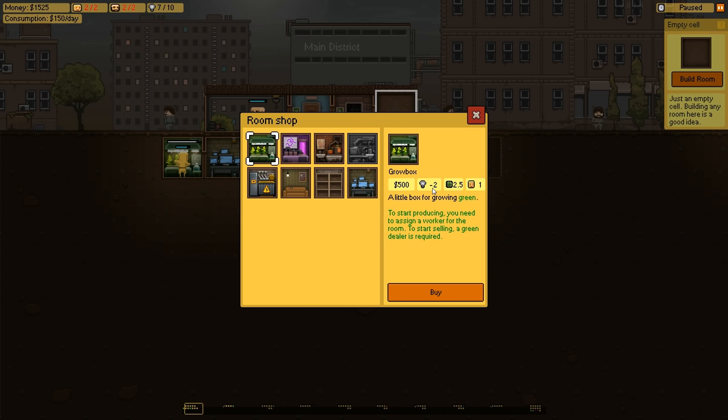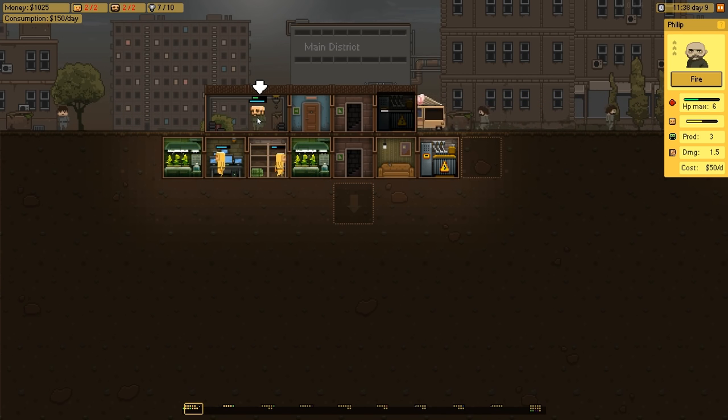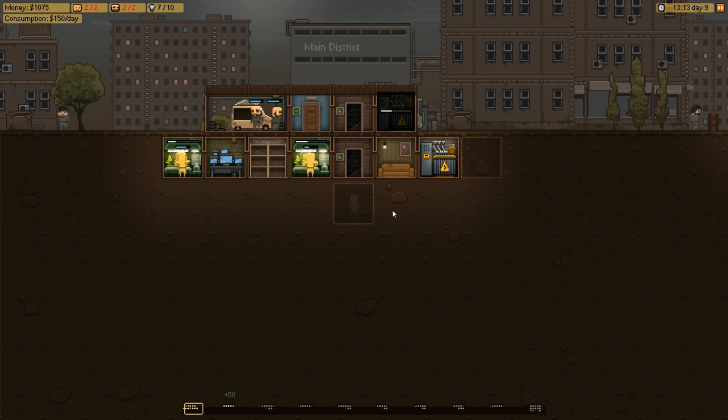We're getting low on energy - if we buy another grow box it's going to take two electricity, so it might be worth sticking another generator in there. That will give us plenty of power. These two should actually go heal up, and then we can do an expansion.